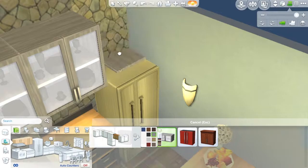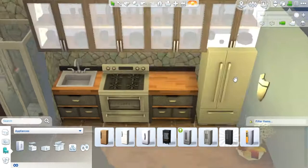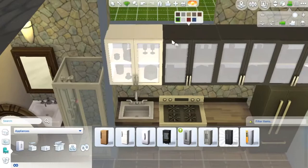Right now I'm working on the kitchen. I changed it up a bit — I was originally going to go with a lighter color palette, but I end up going much darker. Now I'm coloring the fridge to a darker color because I'm coloring everything darker now, which I think looks very nice, actually.